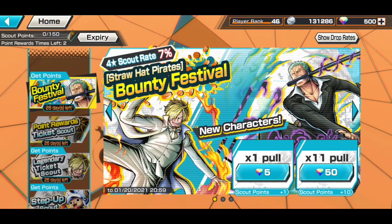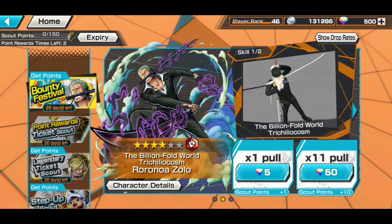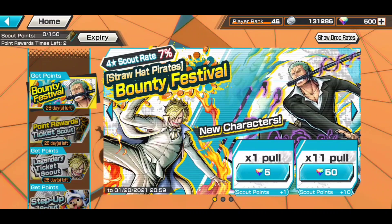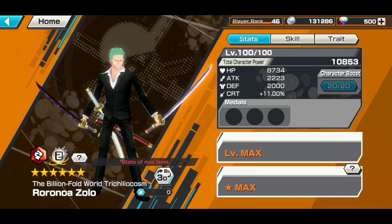What is going on guys, Cash off, and we're doing the Straw Hat Pirates Bounty Festival today. We got two new characters: Roronoa Zoro and Sanji. Let's go ahead and look at Roronoa Zoro - the Billion Fold World. I don't even know what that word is, I'm not even going to try.